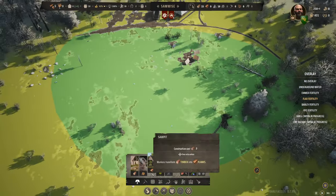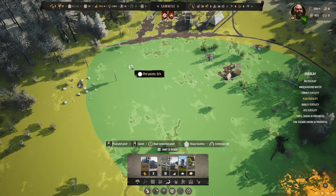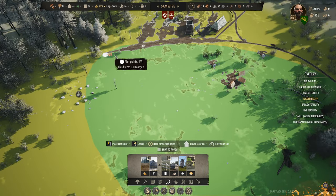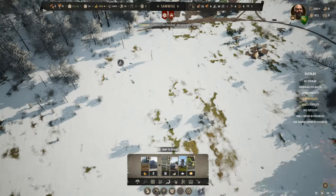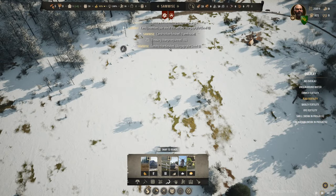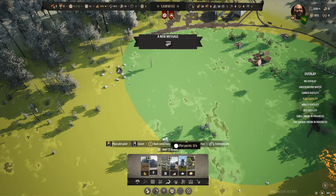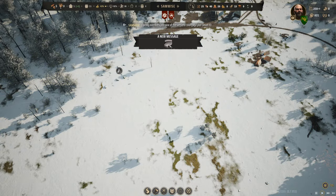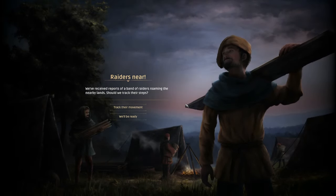Let's do something crazy and make one monster flax field. You will not grip - there's a noise I need to check out. Samwise burghage plot built - we're still in February. A new message: we receive reports of a band of raiders roaming the nearby lands. Should we track their steps?